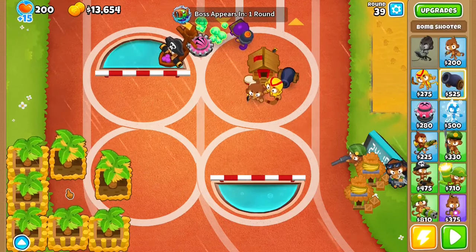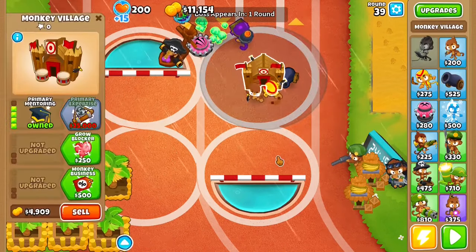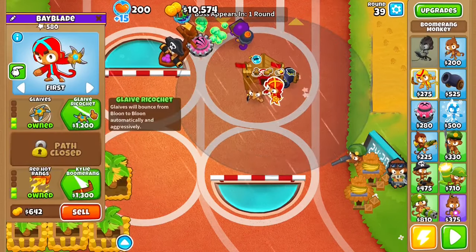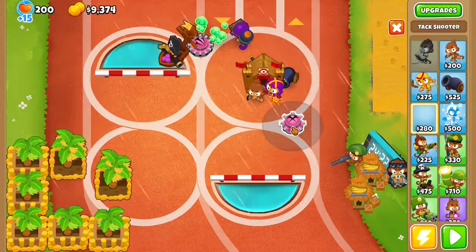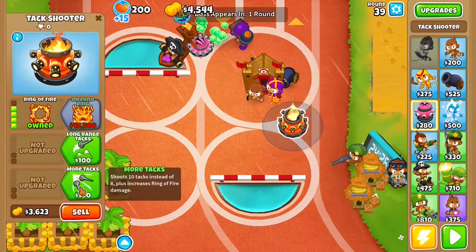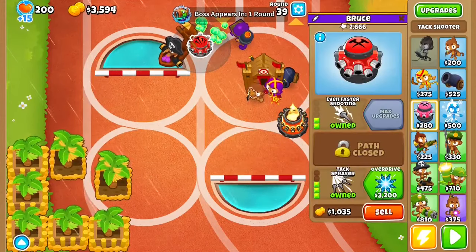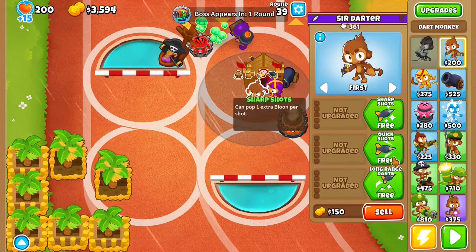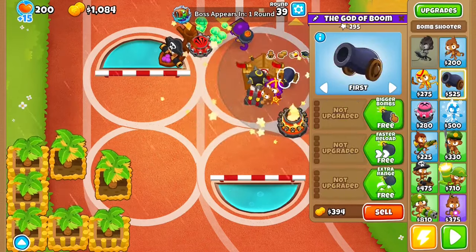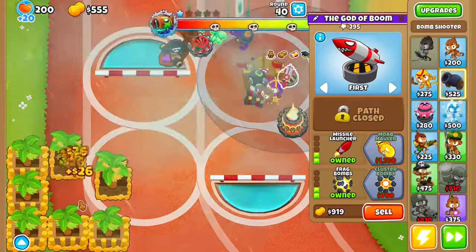Now at Wave 39, you want to get this to Primary Mentoring, then get this to Red Hot Rings with Glaive Ricochet. Get a Tack Shooter here and get this to Ring of Fire with Even More Attacks. Get this to Faster Shooting with Tack Sprayer. Then get this to a Juggernaut with Quick Shots. And get this to a Missile Launcher that then has Cluster Bombs.